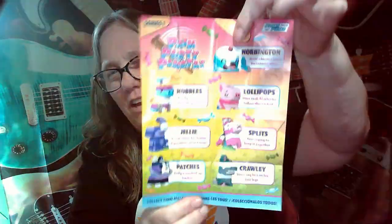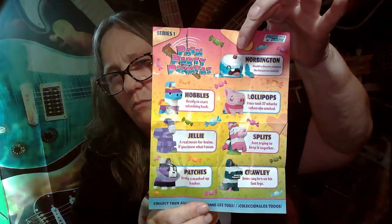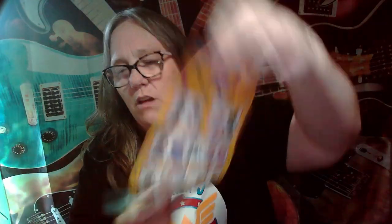We are actually looking for one of the glittered ones or perhaps one of the chase ones down here. These are the different characters and they come in different forms depending on which one you get. My favorite of the ones I've gotten so far is the purple elephant. Alright, are you ready? Boom!